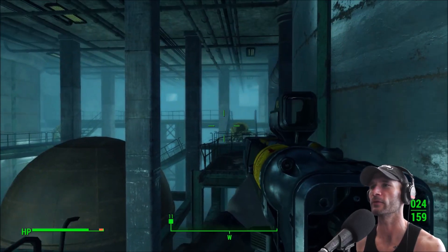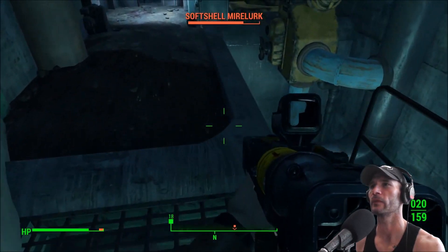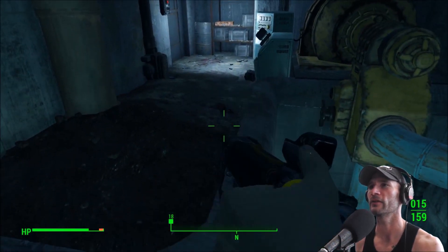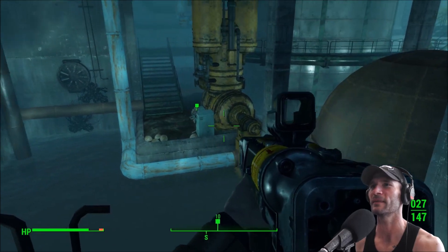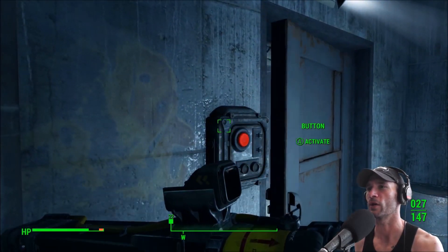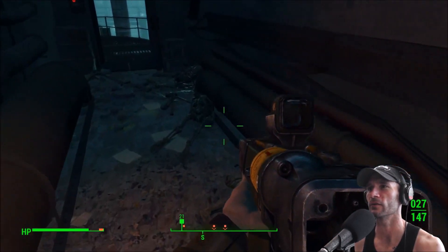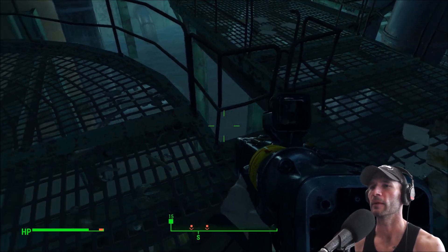I bet my concentration face is really stupid when I'm playing this game. Here's one! We need to get down — I don't want to just jump off. Look at his little crab face. There's a difference between killing something and scaring something. Should I just jump into the water? That seems like a bad idea — I could go around. But where do you get to the other catwalk? That is the question. Here's our other catwalk.